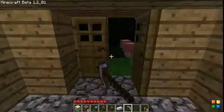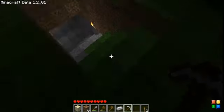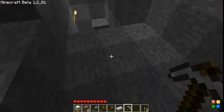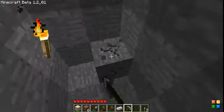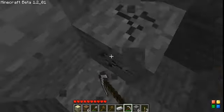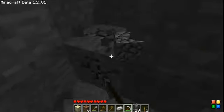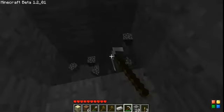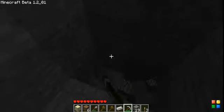Iron pickaxe — iron tools. I'm going to list the amount of uses you have for each tool. Wood and gold tools are 33 uses. Stone tools are 67 uses. Iron tools are 129 uses. And diamond tools are 1,025 uses. Uses basically means the amount of blocks it can break. Diamond tools are very valuable.